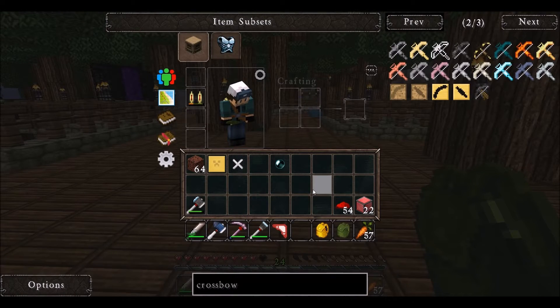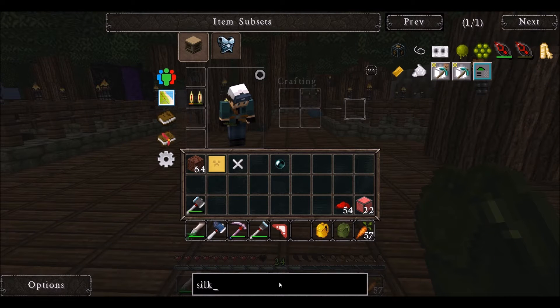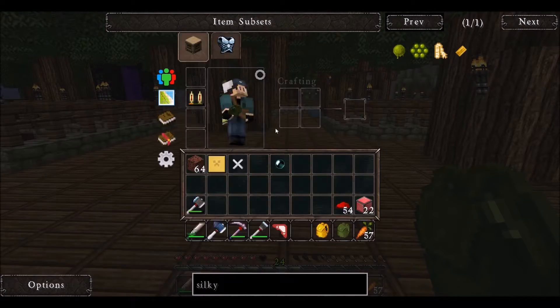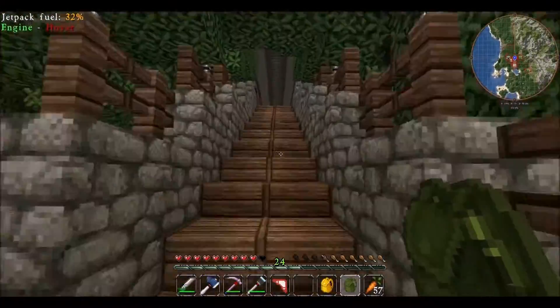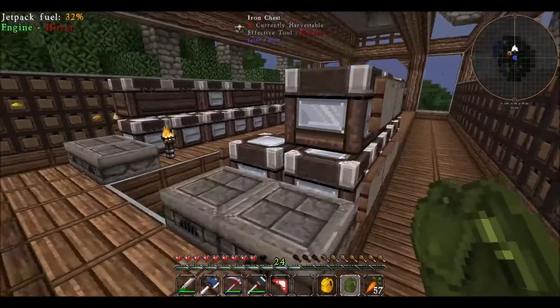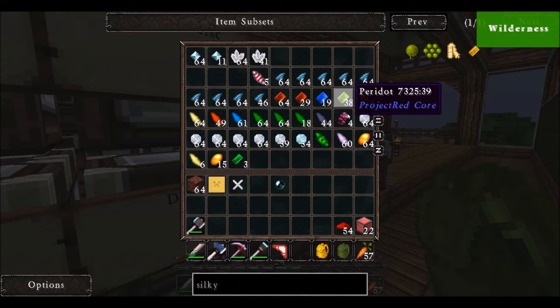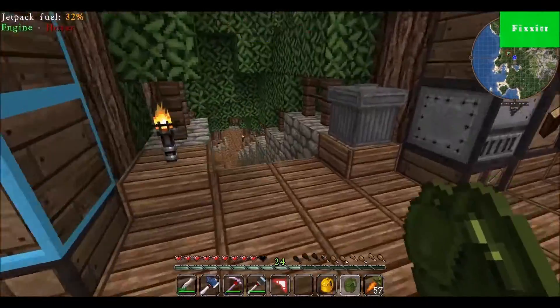I could always do a fortune hammer if I want to later, but honestly at this point it's just so much extra work I don't really need to get into. So silky jewel requires a block of emerald — that could be a problem. I know I have a few emeralds because I know there are emeralds on this island, which is pretty awesome, but I don't know if I have nine. I only have three. I'm going to have to mine on this island.